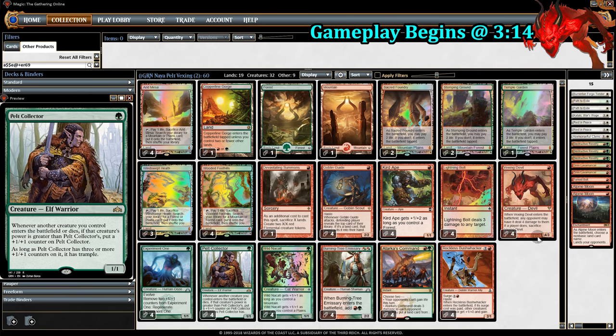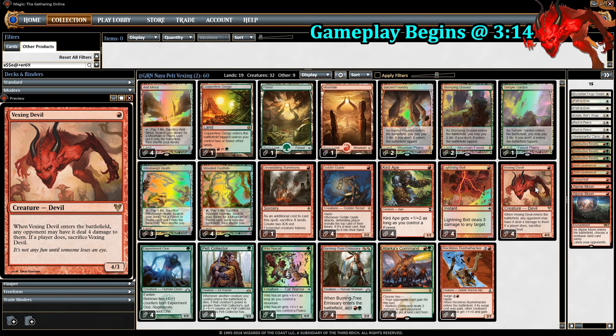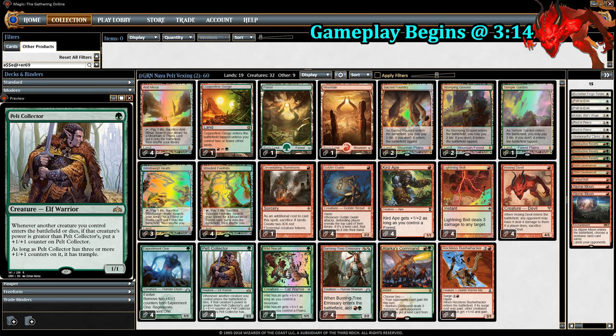And in the rare cases where our opponent lets us keep the Vexing Devil, it's usually because they have a bolt in hand to finish it. And if that's the case, it will still trigger Pelt Collector. Why Wizards thought it was a good idea to allow a 4/4 Trampler by turn 2, I don't really know, but I'm so glad they did, because now we have a very awesome deck. So let's talk about the rest of this deck.